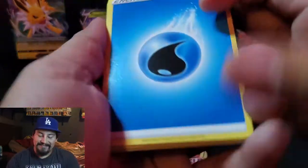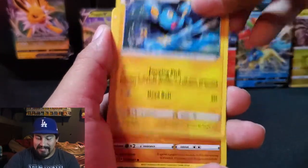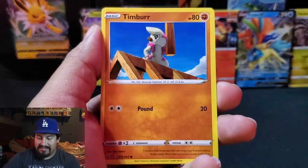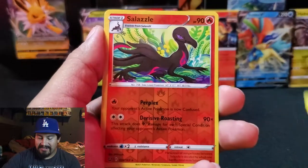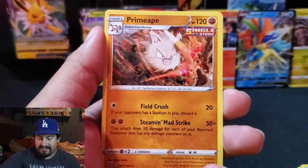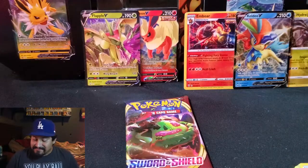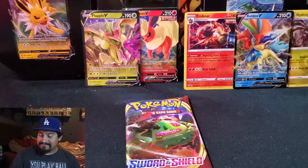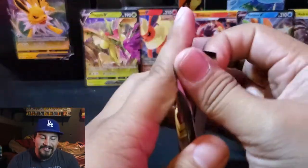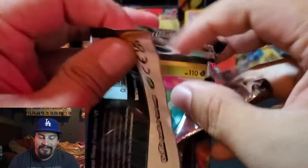We have a Water Energy, a Mustard, Spheal, Luxio, Silicobra, Glamow, Tepig, a Timber, Pawniard, reverse Salazzle, and a Primates. Okay — it comes down to the final pack. Sword and Shield. Just one full art, just one full art — please!